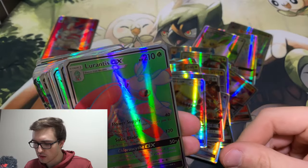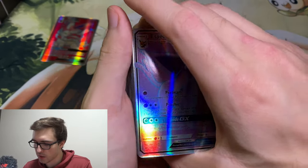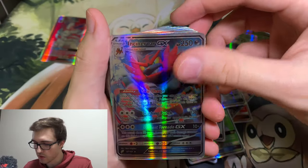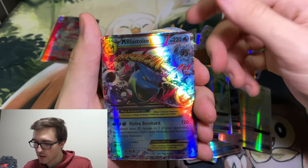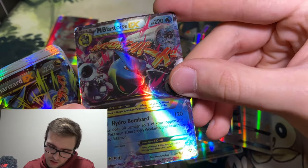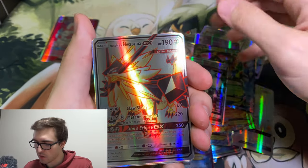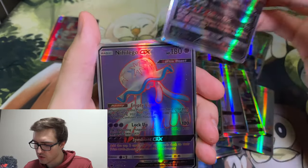Donald Trump - nice! Got the Lurantis, Lapras GX - trying to show them off the best I can here without too much glare. They're just so bad. Solgaleo, Tauros, another full art Donald Trump, very nice. Incineroar, Ampharos, Rainbow Rare, Blastoise, another Leafeon, Mega Blastoise EX. They're just like so dark - I don't know why they're so dark. Ash Greninja, very nice. Somebody is enjoying my 26 or so dollars right now laughing at me, because it probably took two bucks to make all these.